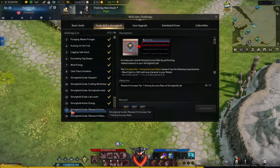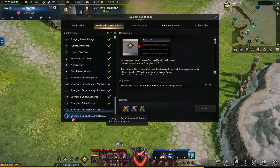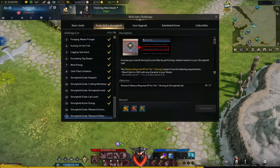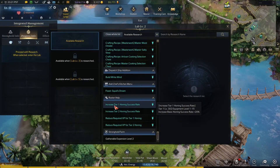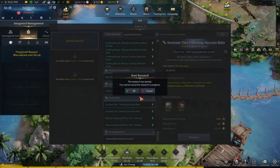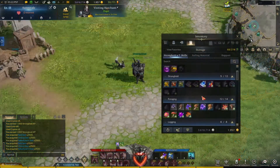In the welcome challenges there are two missions you can complete very easily. All you will need to do is head over to your lab station and research the tier 1 honing upgrades for the experience and honing chances. Then when those researches are completed you can claim 5000 seals of each type in the welcome challenges.